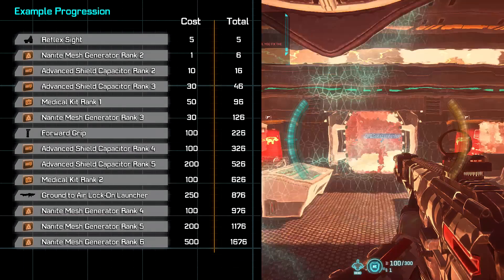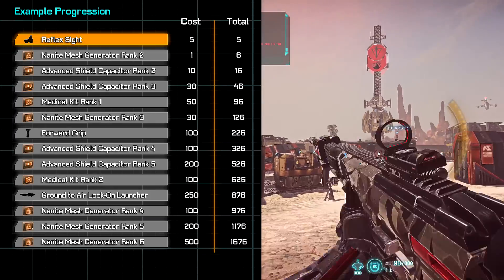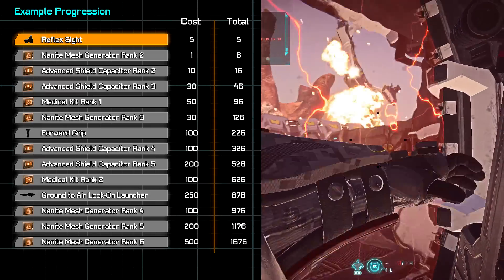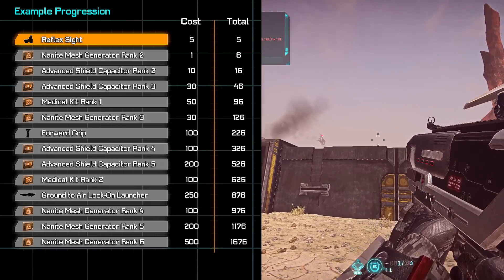For the Carve, the Orion, or the Gauss Saw — pretty much any weapon actually — getting your 1x Reflex is probably the first thing that you should do. The class already has most of the tools available to make it successful all around, so bumping up your weapon's efficiency is a great idea, especially at such low cost.